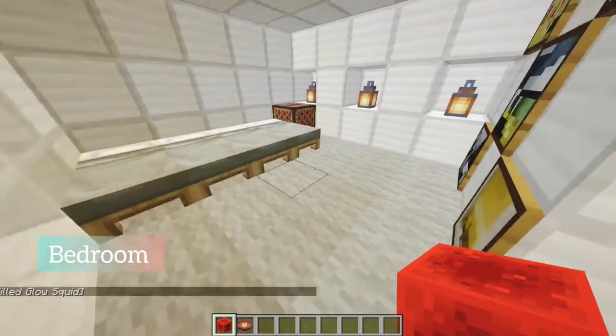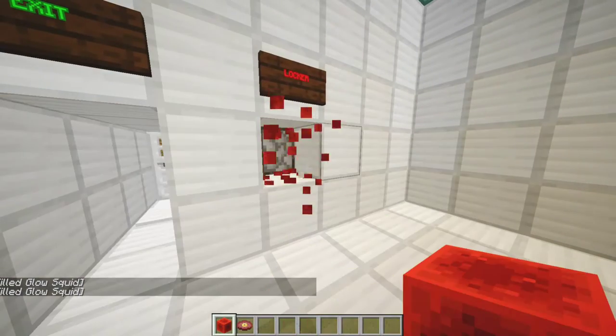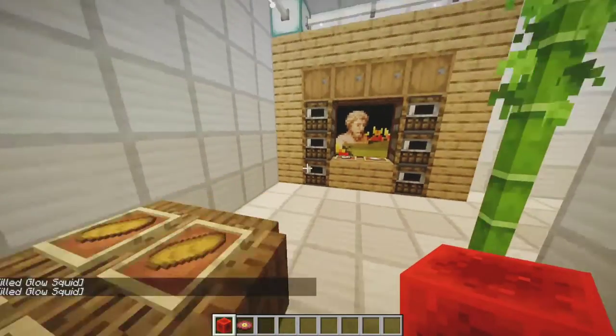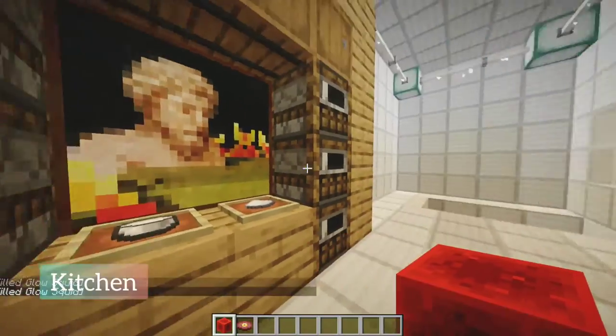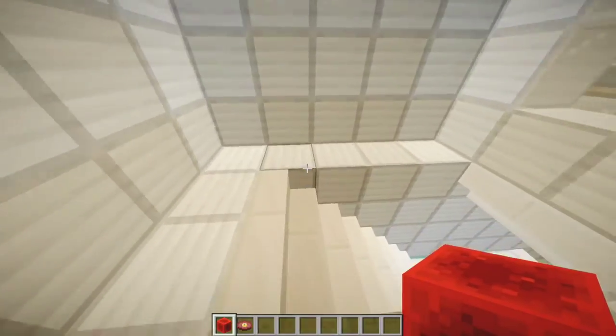This is my bedroom. I have a locker to protect my house. Now, this is my kitchen. I have a table.